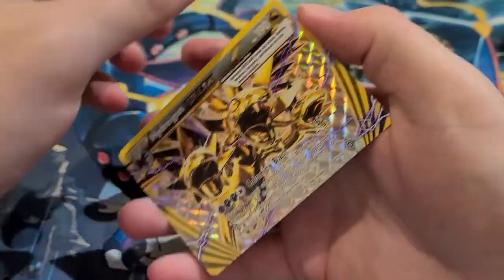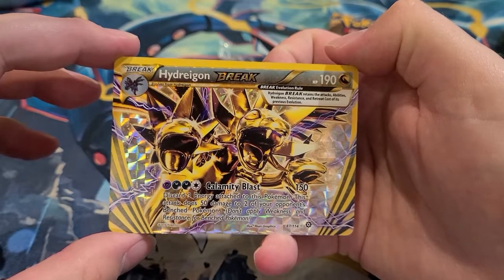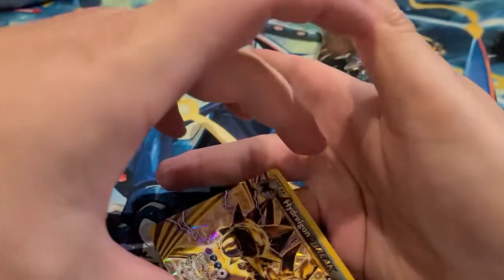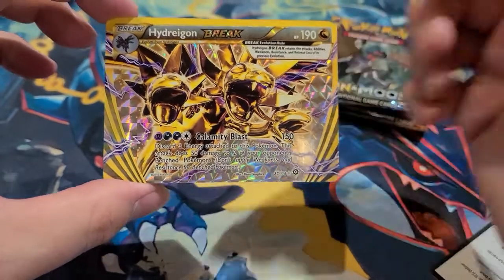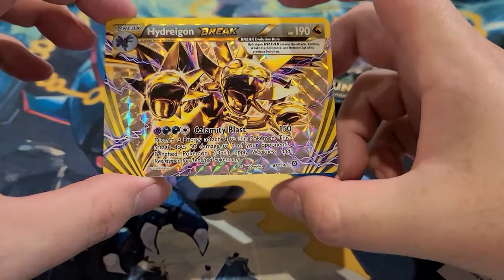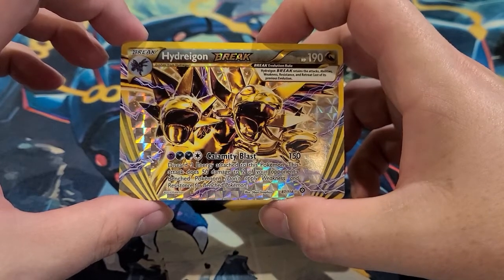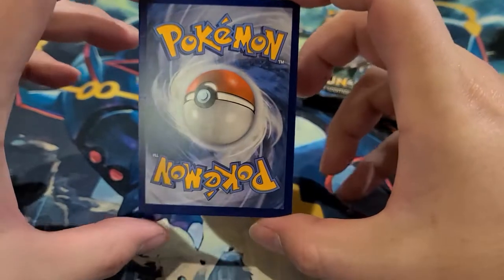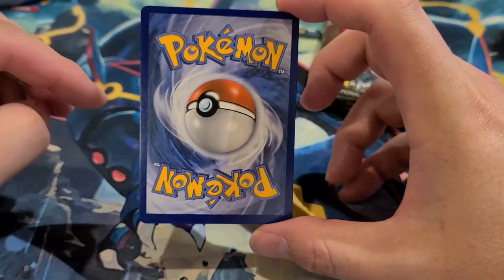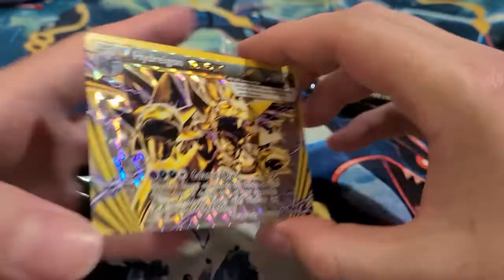We got a Litwick and Meowth. And this is actually a Breakpoint card — my first one to be honest. It's a Hydreigon Breakpoint card. I don't know much about them, but I know these are kind of popular with the Breakpoint series and Steam Siege. The centering on it is way off — needs to go more to the left, the border is out of alignment. But not a bad card — another hit we'll take.